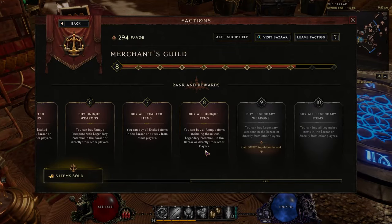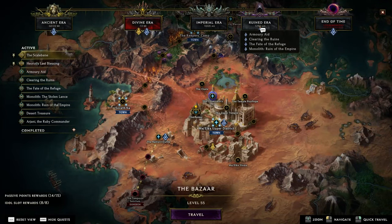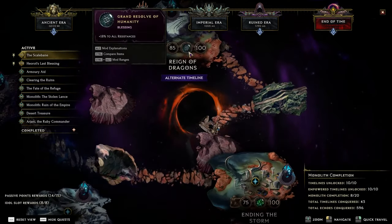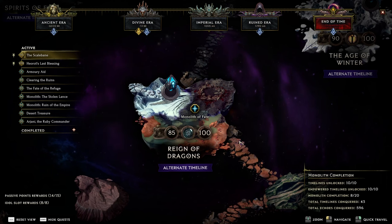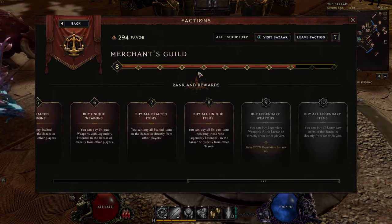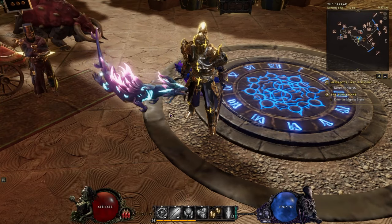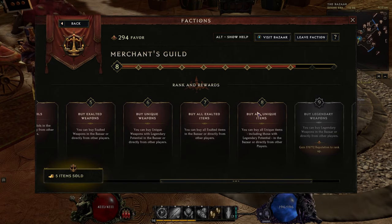So how do we get to rank 8? It's very hard because you have to be gaining a lot of favor and also spending a lot of favor. I have pushed to about 450 corruption in a singular mono in Reign of Dragons. I've been farming it a bunch and selling all my Twisted Hearts to other people, and that's a lot of echoes — about 600 echoes conquered overall, and like 300 in Reign of Dragons. I'm also level 98 by the time I get to rank 8, so these are very, very endgame things — like after a day or two or even three days of playing.